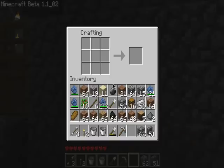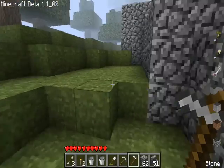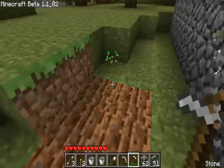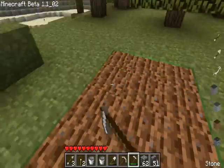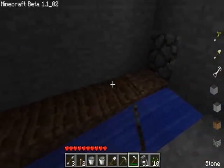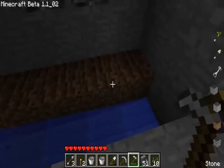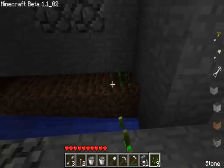Now that we built the farm, we're going to have to get some seeds, but first we need to make a hoe. That's how you make one. Now that we have a hoe, we're going to right-click on the grass. Sometimes it won't give you a seed, but sometimes it does. Now that we have the seeds, we're going to hoe the dirt so we can plant the seeds — just right-click the dirt to make it look like that.